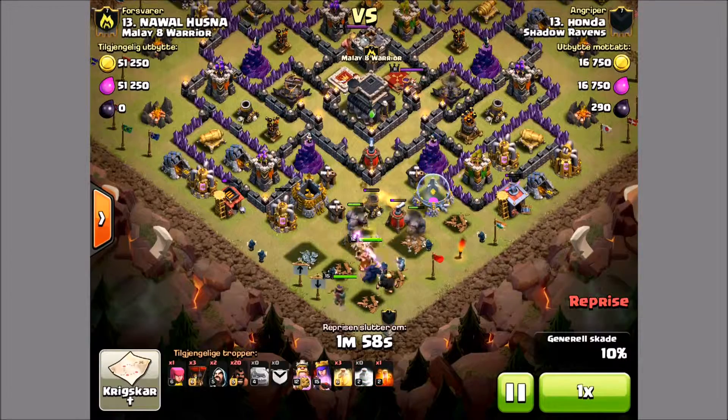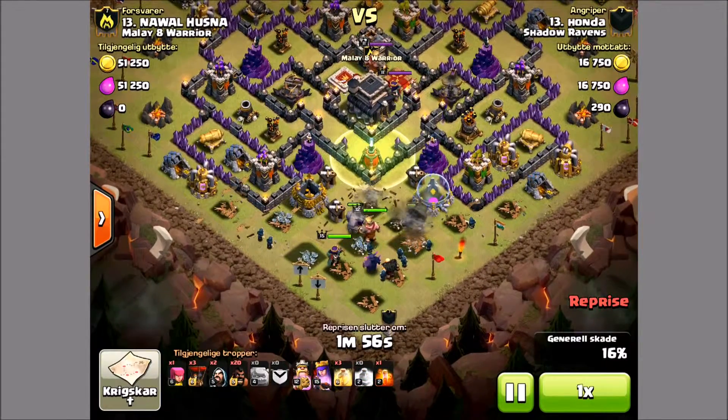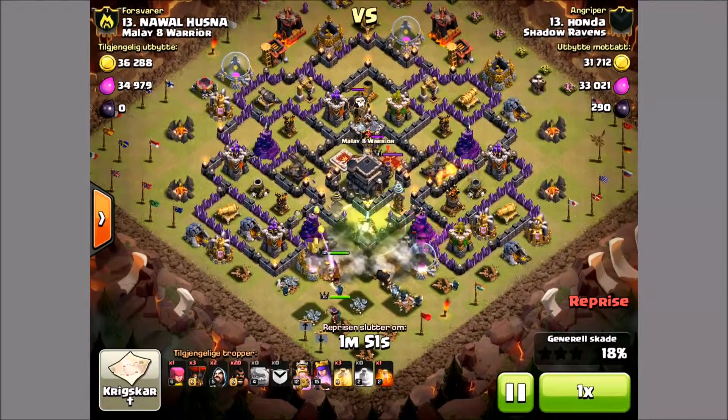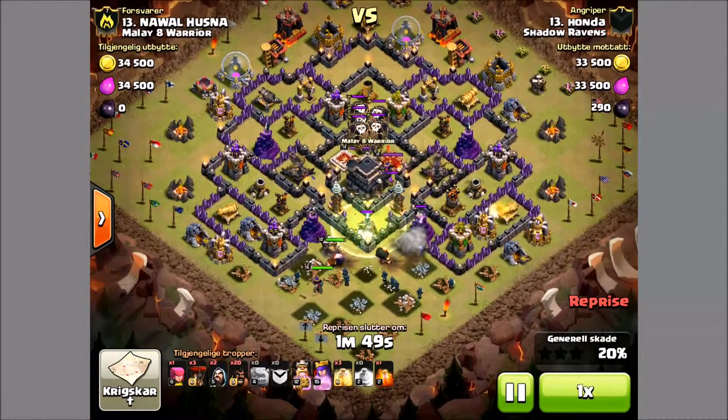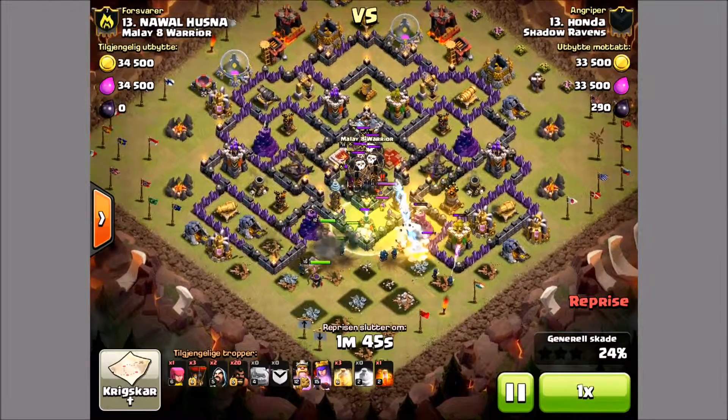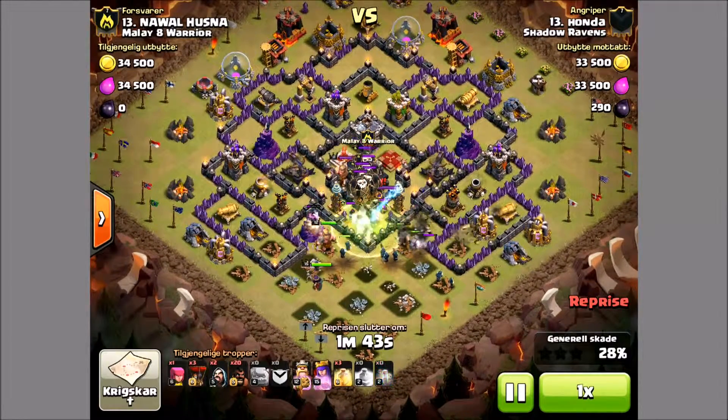We're going to find out shortly if that is true or not, but he does bring a PEKKA with him. There are two double bombs there at the bottom, and really if you're going to have this base, that is not enough to really thwart it for most players.